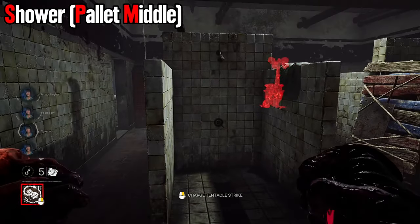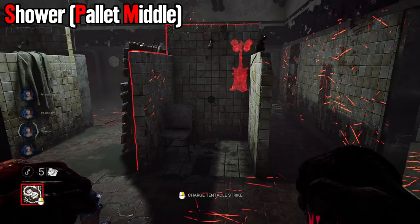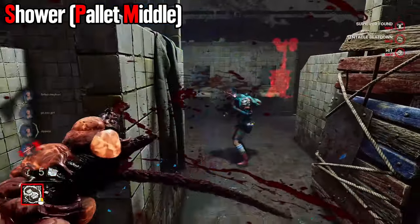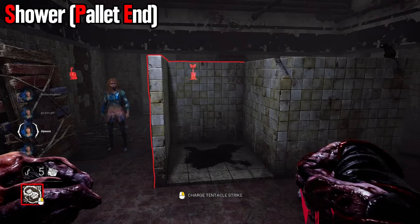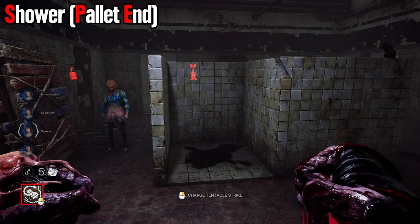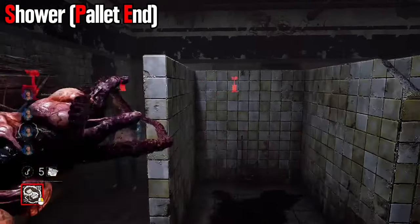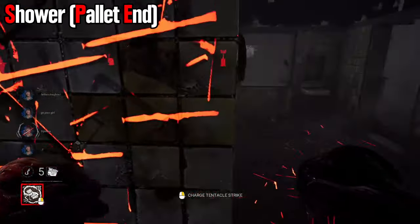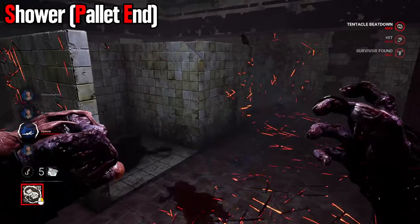The shower with the pallet in the middle is definitely something you can't hit over. You are going to be going for whip-drags around the corners, and you can do that on any of the three lanes of that loop. Shower with the pallet on the end is actually a much better loop for you. You can whip-drag around the corners, but for the most part you'll be able to do a straight hit if you're going this way because the loop is long enough. If they don't pre-drop the pallet when you're around the corner, you're kind of fine.